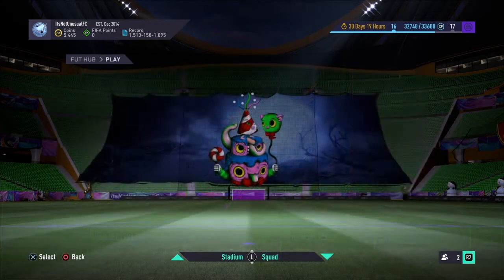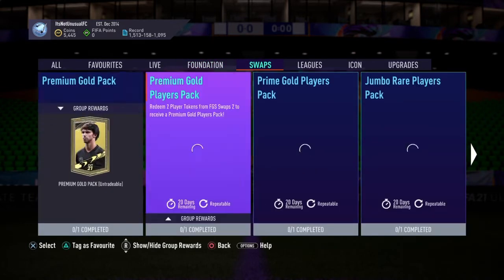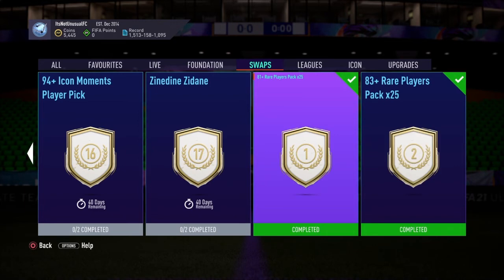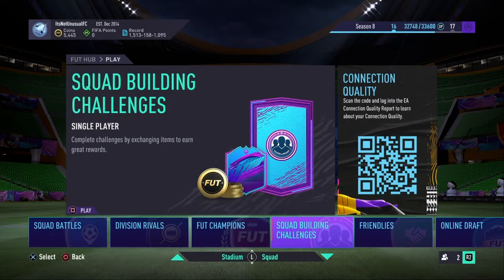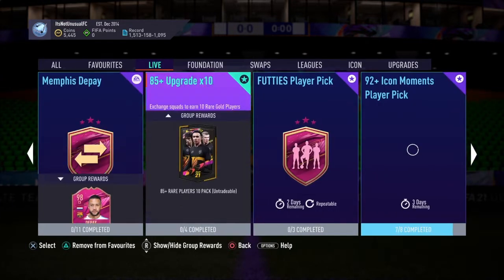The pack — I forgot — the one that requires one token and the one that requires two tokens. So I did get a lot of low-rated fodder from it, nothing too insane, but it yielded me some decent stuff. It was the 81 plus by 25 and the 83 plus by 25. I resubmitted it and got nothing huge, so I resubmitted it into player picks — 85 by 10 upgrade packs — and it didn't yield me anything super huge.